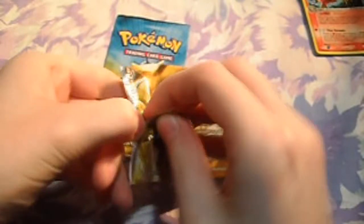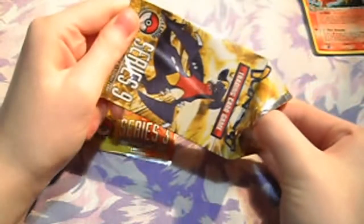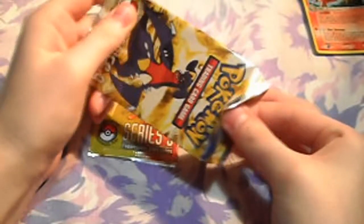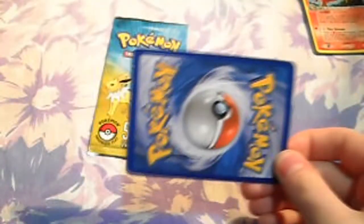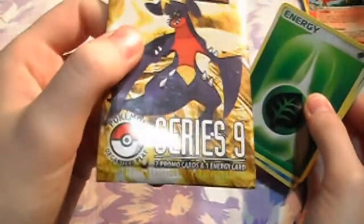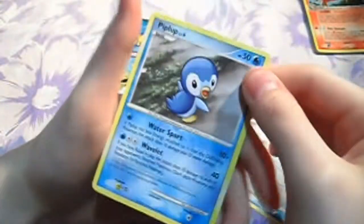Sorry everyone, I stink at this. Sorry, I'm a bit crazy today — I just went shopping and out to eat, so I'm a bit hyper. Sorry everyone, I ruined this packet. So: two promo cards and one energy card. There's the energy card — the leaf energy. Brussel again and a Piplup. Not bad really.